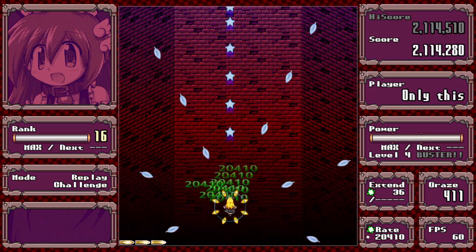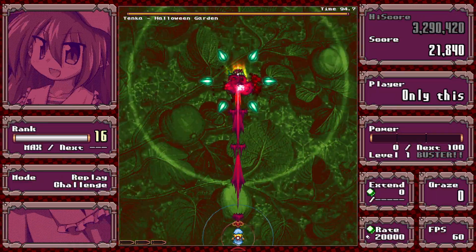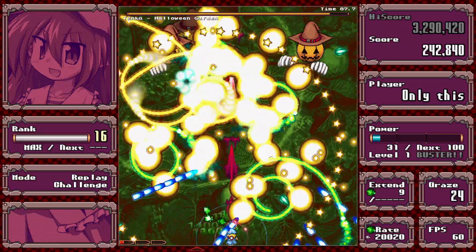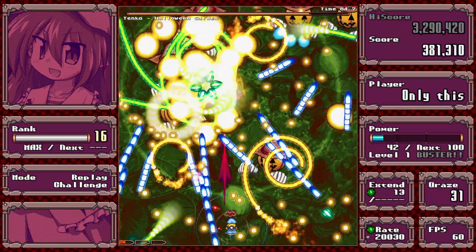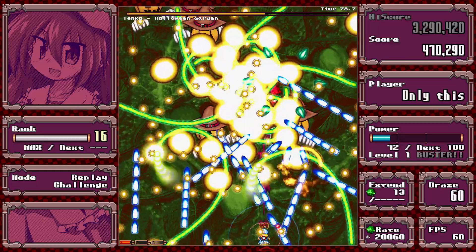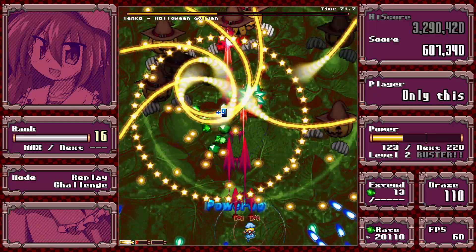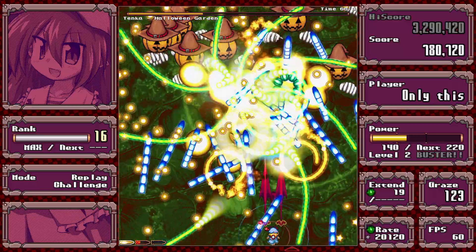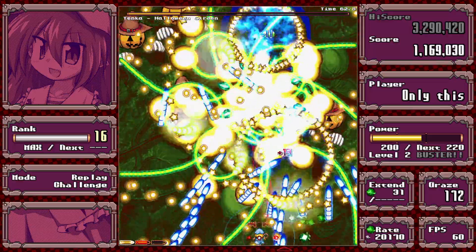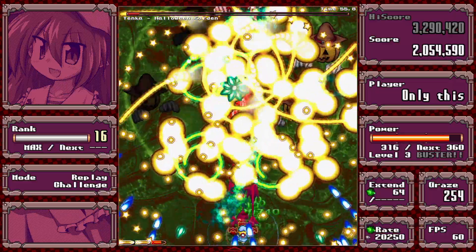Stage 3 overdrive is the same as her final but with aimed blue stuff and aimed stars. Kind of works the same way — just stream to avoid the aimed stuff and watch out for walls from the big bullets. There are fewer gold and green vines in this spell so that's less of a threat. I barely avoided a wall of golden bullets there.